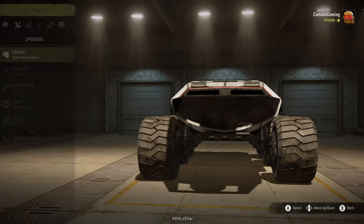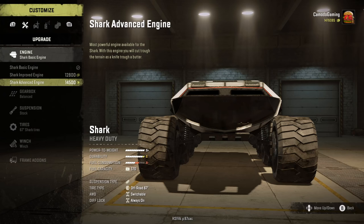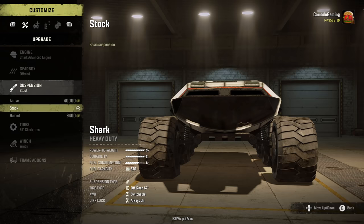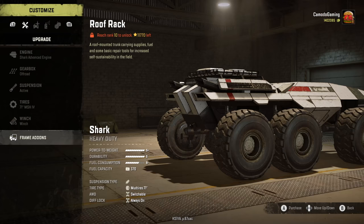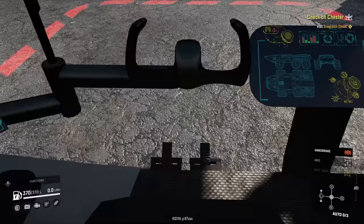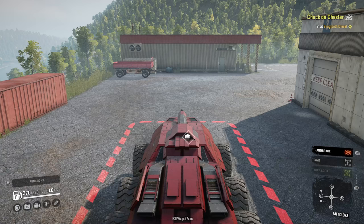We have something called the Shark — this looks like it's straight out of Mass Effect. Let's customize it. We've got basic, improved, and advanced engine options — let's get the advanced gearbox, off-road box, and active suspension. We can get 71-inch tires on here. Wait — I thought that was a cannon, that's a crane. There's actually a gun! Can you shoot other cars with repair points? This is a cockpit — this is crazy looking!